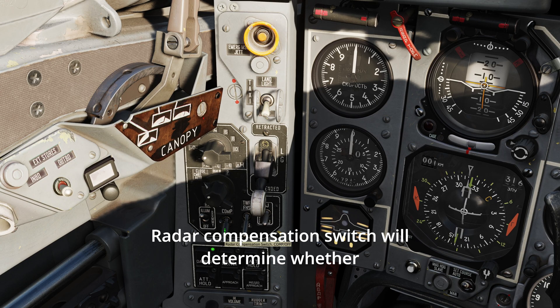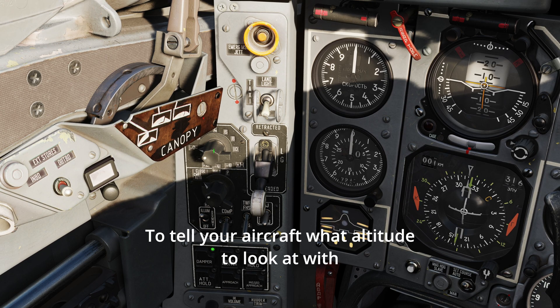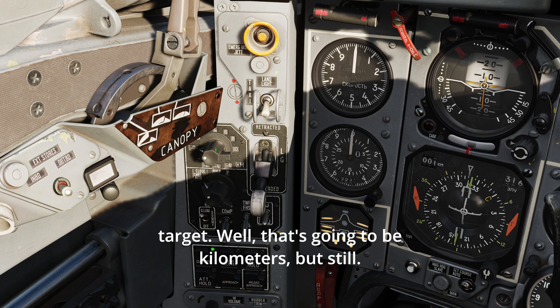The radar compensation switch will determine whether or not your radar is stabilized on the horizon. To tell your aircraft what altitude to look at with the radar, use the delta H or radar elevation knob. This sets the difference in height — in kilometers — to your target.